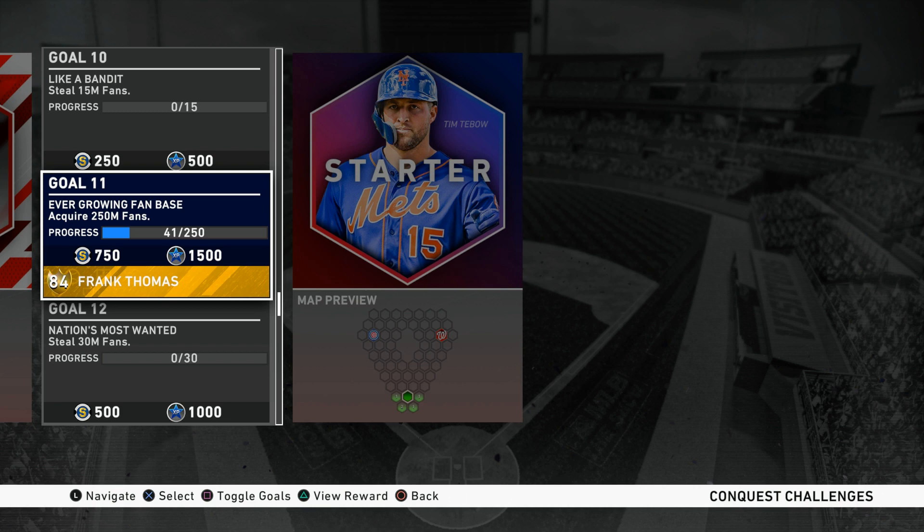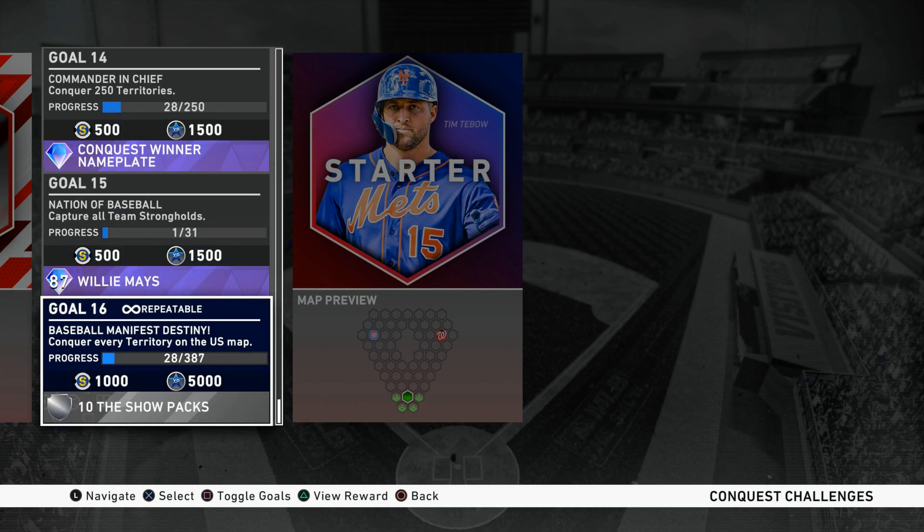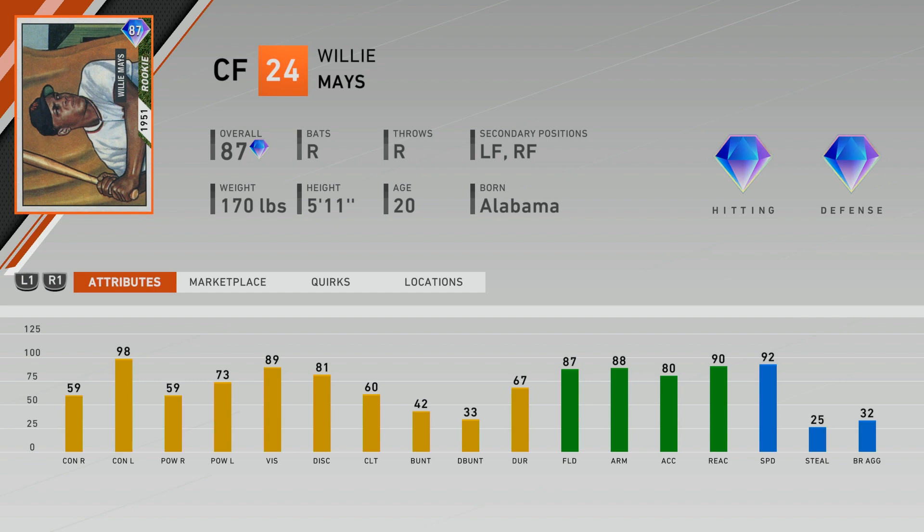I'm going to make a few predictions based on previous content and the history of conquest mode. We were also able to earn an 84 overall Gold version of Frank Thomas by earning a specific amount of fans within conquest mode — all of which I'll talk about during the tutorial. This first part was just to show you the history of the mode and that you're able to earn a couple of diamond rewards, plus that 10-pack bundle that gives your squad a good boost.